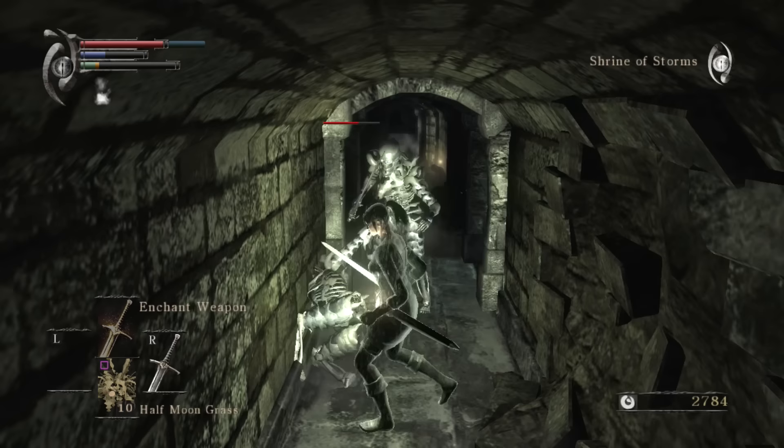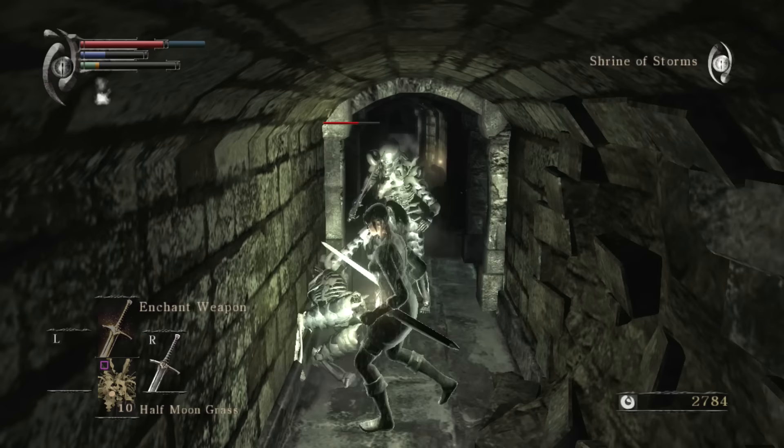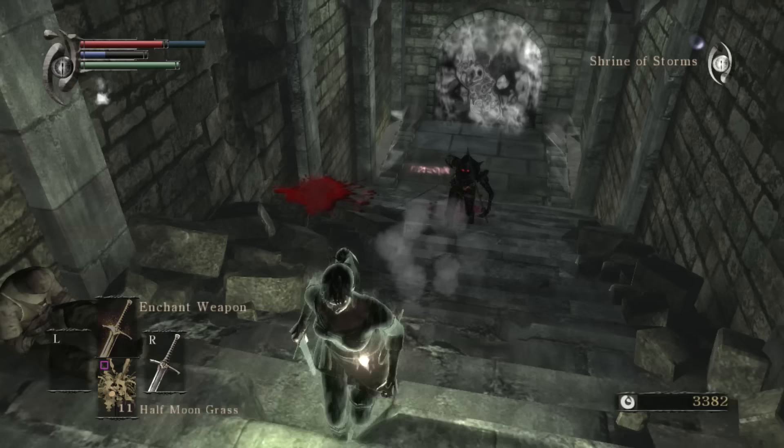This exploit allowed for most of the stage to be skipped, including the Vanguard mini-boss and the dangerous tunnels below the Shrine. In fact, after rolling over the wall, the only dangerous enemy encountered would be the skeleton just before the Boss Fog, which could easily be skipped.